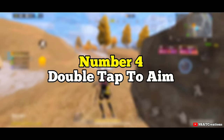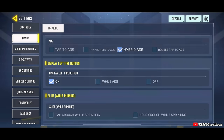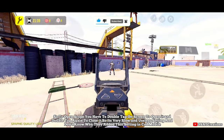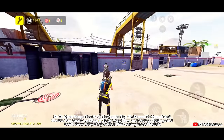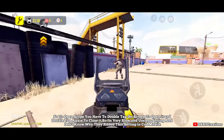Number 4: double tap to aim. This setting is very slow and awkward to use in any situation in COD Mobile, and there is no physical aim button on screen. To open the scope you have to double tap on screen, and double tap again to close it. It's a very slow and essentially useless setting.